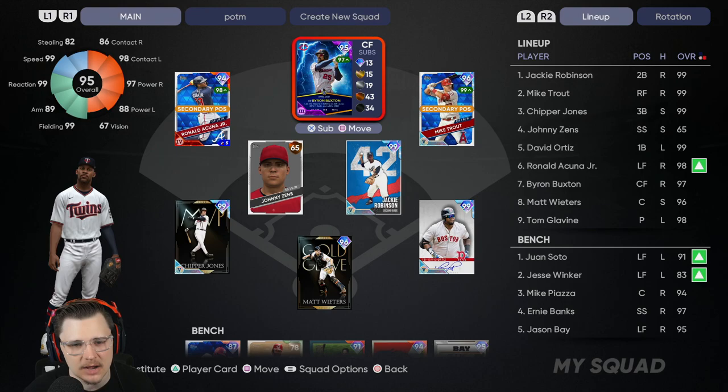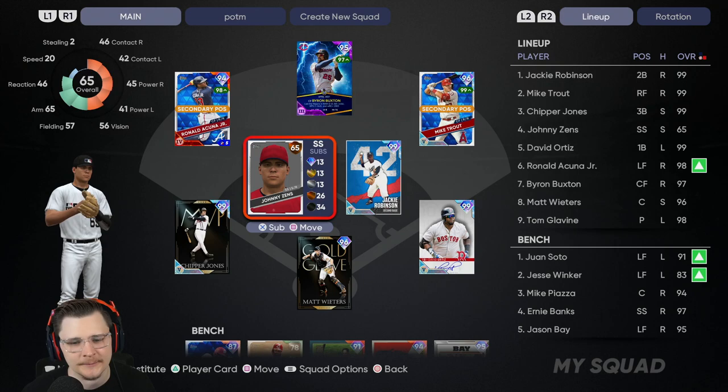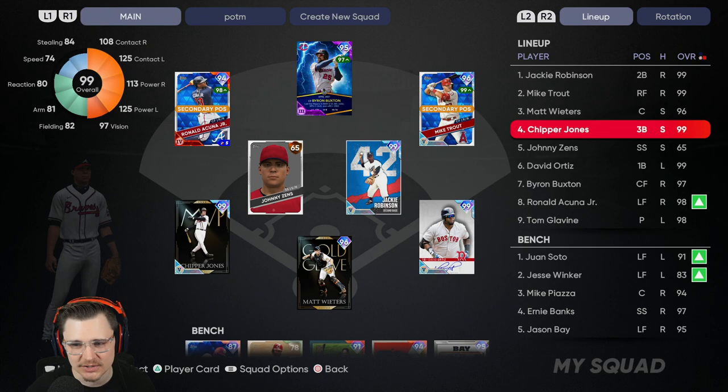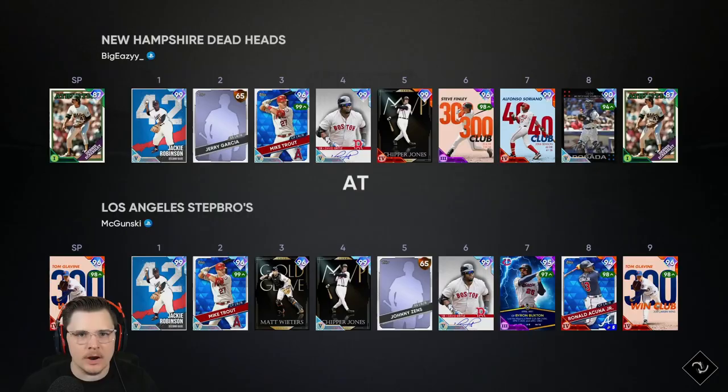We'll be using Matt Wieters behind home plate. He does have a secondary at first but I don't know what insane person would do that. In right field we got Parallel 5 Mike Trout, in center Byron Buxton — he's been going off, he's been a beast — in left field Ronald Acuna up against righties. Chipper Jones at third, Johnny Zenz at short, Jackie at second, David Ortiz at first. The lineup stacks: Jackie leading off, Mike Trout two, Matt Wieters hitting third — it's his debut. Three switch-hitting bats in a row: Wieters, Chipper, Zenz. We're currently rated 886.